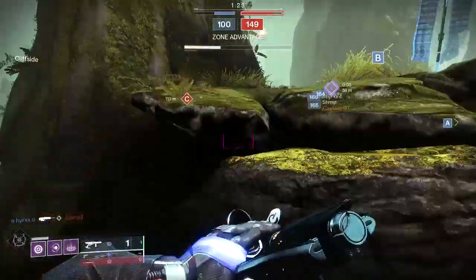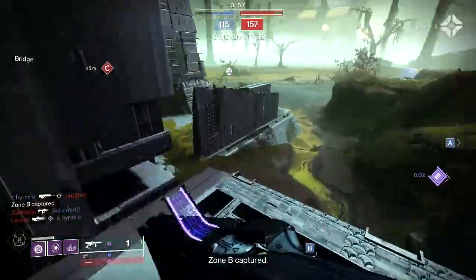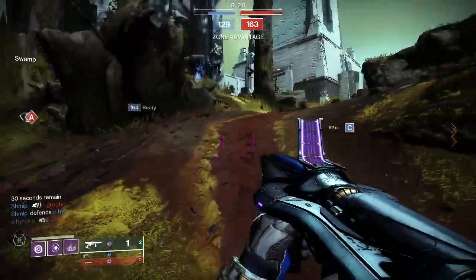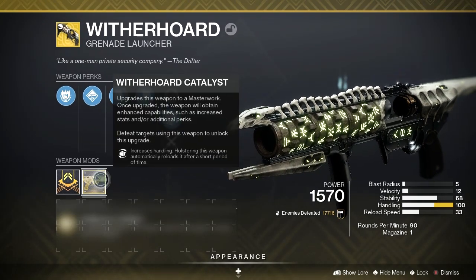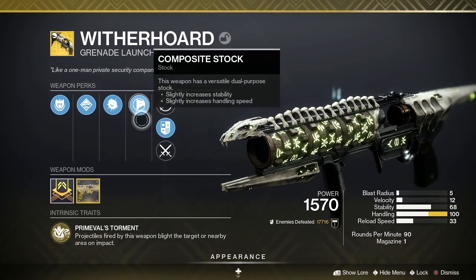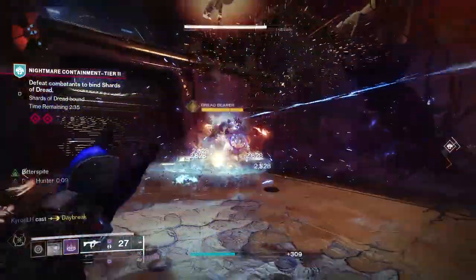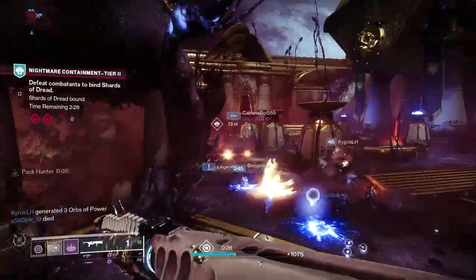Once you've finished the 100 Guardian kills, the 200 multi-kills, and the 300 Filthy Lucree, you'll simply need to head back to Banshee, where you will complete the Bank Job quest and unlock the catalyst for the Wither Horde. You won't be completely done at this point though, as you will now have to defeat 400 enemies with the Wither Horde to masterwork its catalyst, unlocking the perk called Silent Alarm, which increases the handling of the Wither Horde and gives it auto reloading. I would suggest hitting up the Altar of Sorrows or the Shuro-Chi encounter of the Last Wish Raid — both should provide a quick route to those 400 kills.